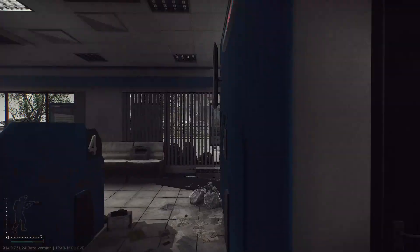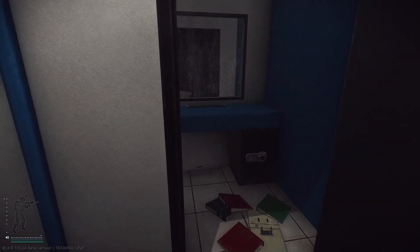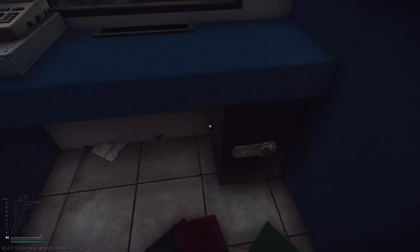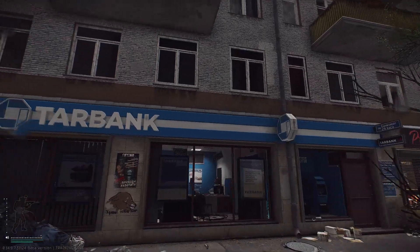Once inside, there are multiple doors you can unlock. In the back, the location of the key can be found in drawers, jackets, and scabs. Each room contains a cash register and a safe inside of it.